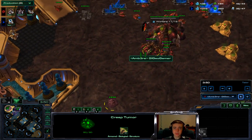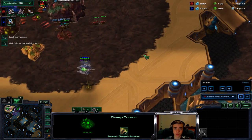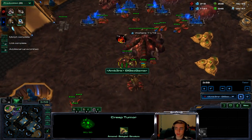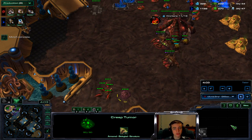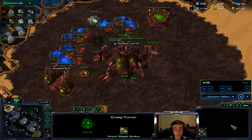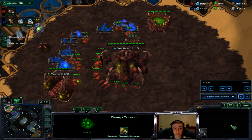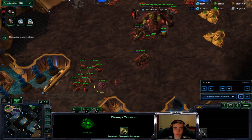Now notice my production bar — two roach warrens on the way. I do actually counter this oracle really well, but two roach warrens. And I already had a roach warren. I meant to throw down double evo chamber. As you can see, I have a lot of minerals floating right now — it's pretty bad. I meant to throw down double evo chamber, and I threw down two more roach warrens. So I ended up with three roach warrens in this game.